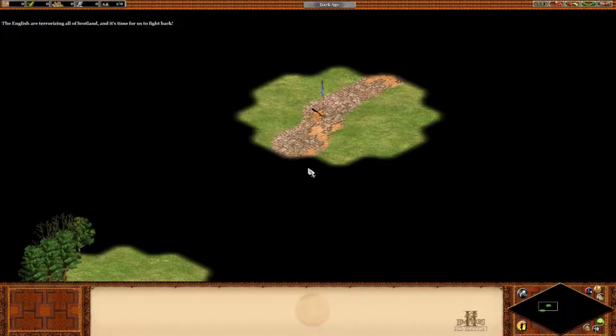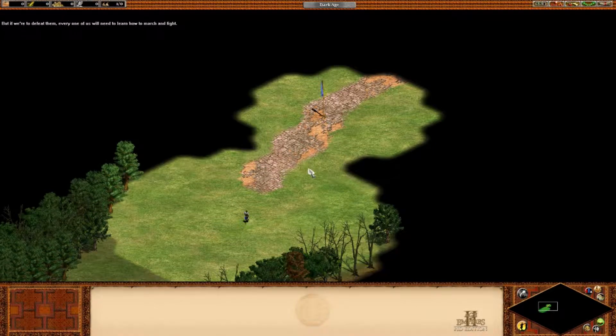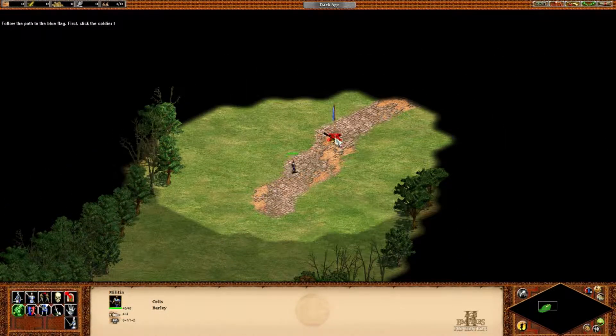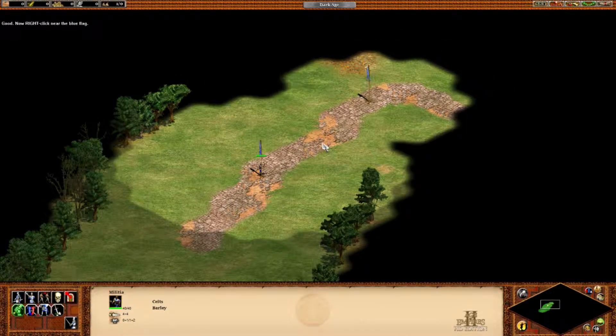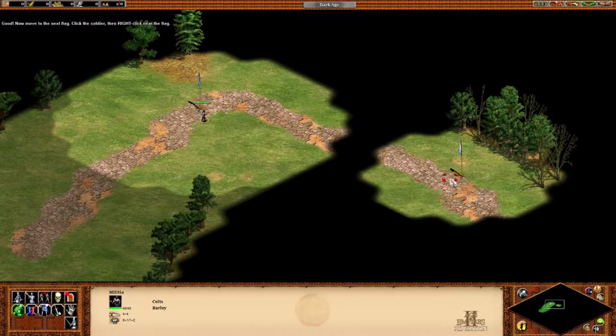The English are terrorizing all of Scotland, and it's time for us to fight back. But if we're to defeat them, every one of us will need to learn how to march and fight. Follow the path to the blue flags. First, click the soldier. Now right-click near the blue flag. Good. Now move to the next flag. Click the soldier, then right-click near the flag.